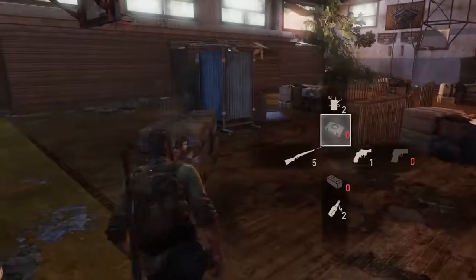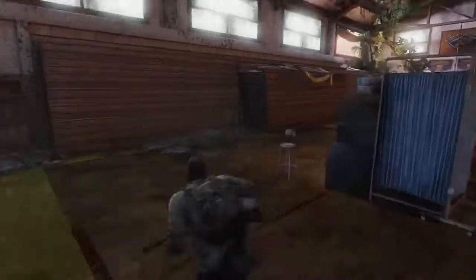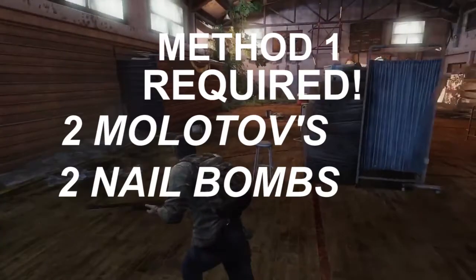Starting off with the very first method, which is the fastest and easiest, you're going to have to have two Molotovs and on top of that two nail bombs. And when you have both of those, then we move over to the next step.